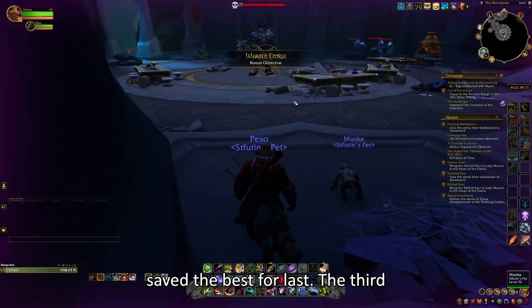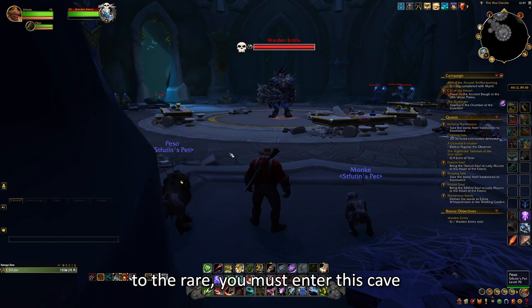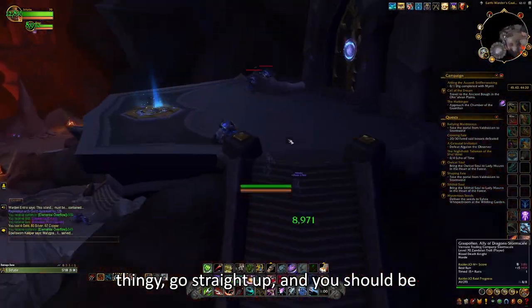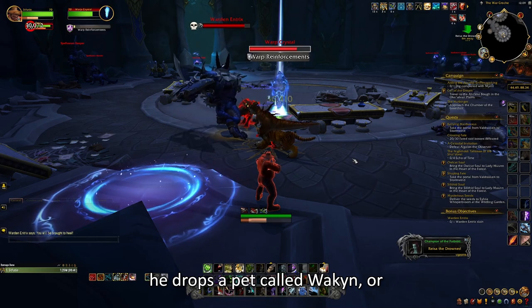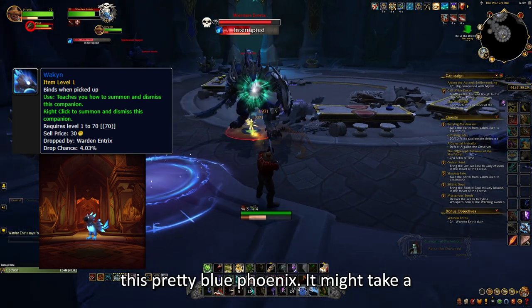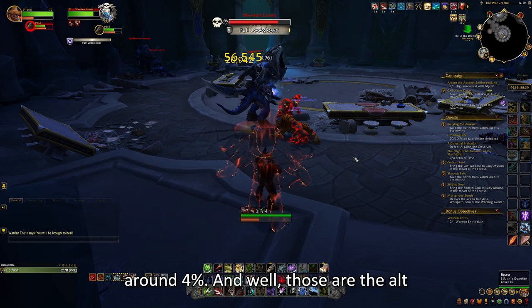And I saved the best for last. The third parking spot is located in the Forbidden Reach, here on the map. Here you want to kill a rare called Warden Entrix. To get to the rare, you must enter this cave entrance here on the map. You then go to the right, use the translocation thingy, go straight up, and you should be in the main room where the rare spawns. He drops a pet called Wakin — or however you spell it — which is this pretty blue phoenix. It might take a while for him to spawn, but the wait is worth it. The drop chance of this pet is around 4%.